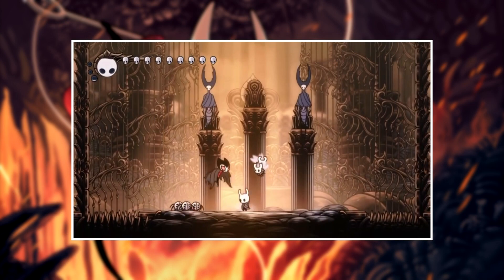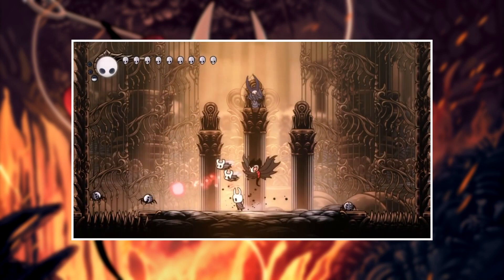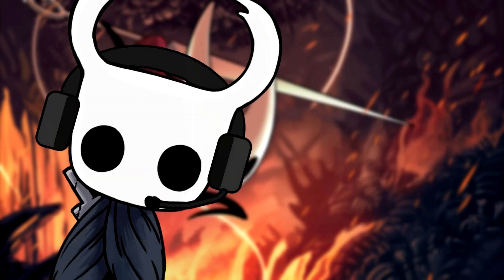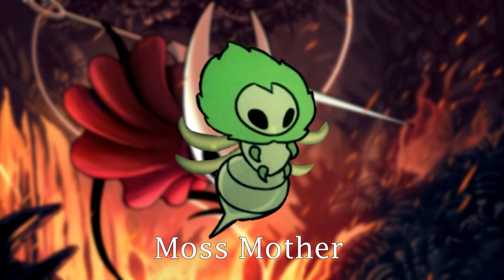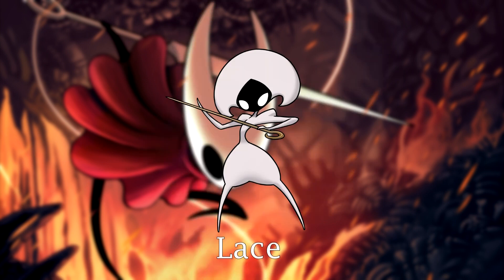Boss battles — it wouldn't be a Hollow Knight game without some boss battles. So in this new installment, we are going to have a whole new roster of bosses to kill. Until now, 7 have been revealed. We have the Moss Mother that inhabits the Moss Grotto we saw in the beginning of the video — she's probably going to be the very first boss of this game. We have the Haunted Queen Carmelita, who is apparently the queen of an ant tribe. We have Lace, and this is going to be a multiple encounter boss, like Hornet was to the first game. The first place we find her is in the Deep Docks, apparently.